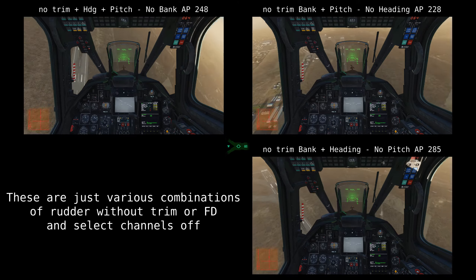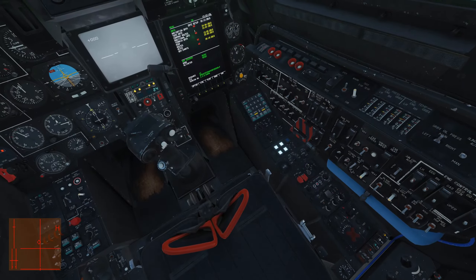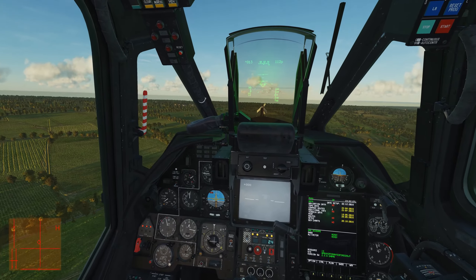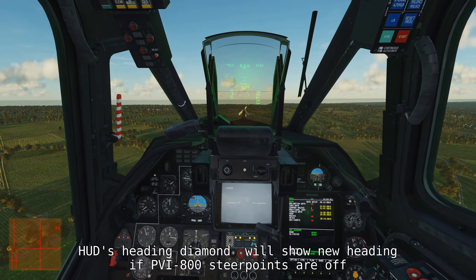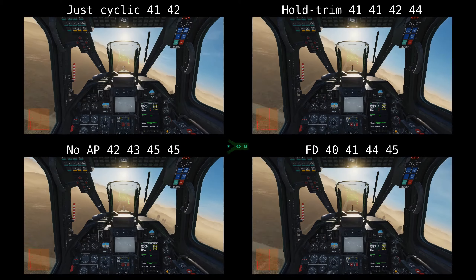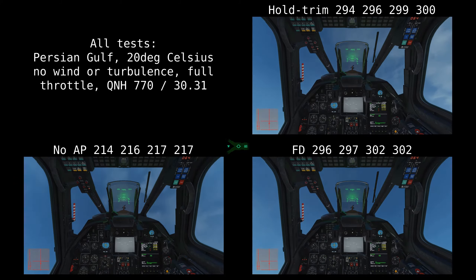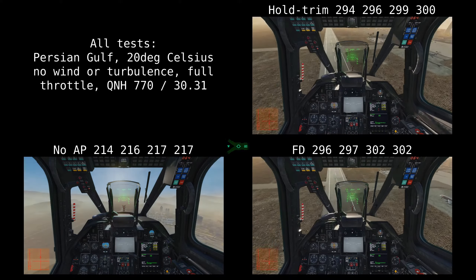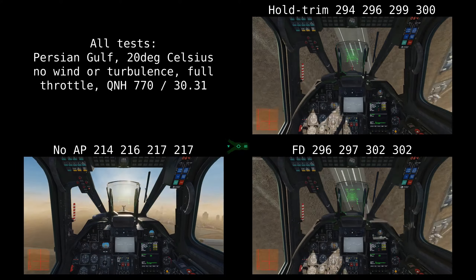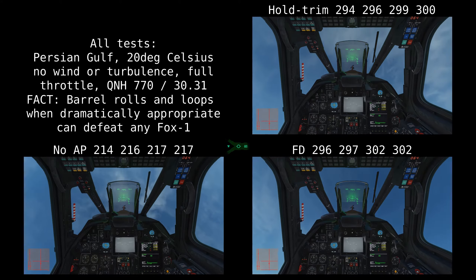Disabling only heading hold will speed your rudder turns — pitch and bank hold will maintain your course somewhat, but inaccuracies and wind will push you off. It can be useful for an unstable hover, where you disable heading hold, rudder around to the desired heading, then put heading hold back on to set the new desired heading — a good alternative to auto-turn. Disabling only pitch hold will dangerously speed up your nose up and down, and can make you porpoise. Disabling only bank hold makes you roll around excessively. Pitch and bank hold do not save parameters when you turn them back on — you need to trim to set them.